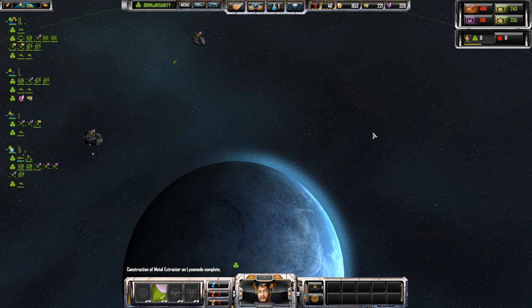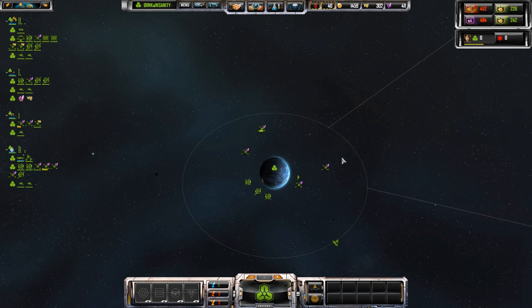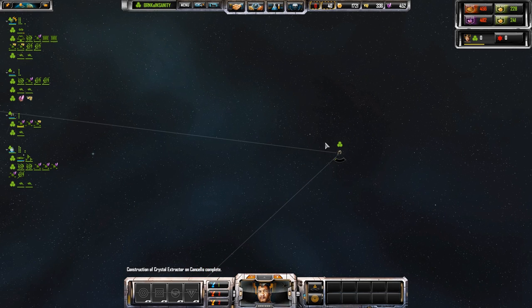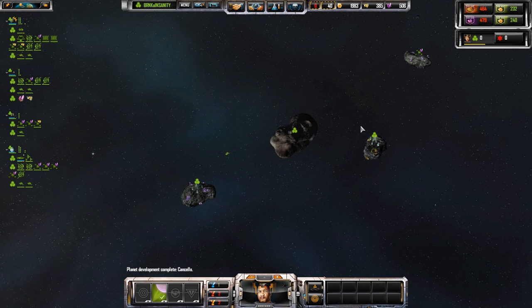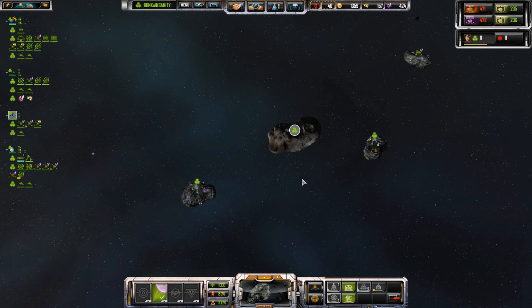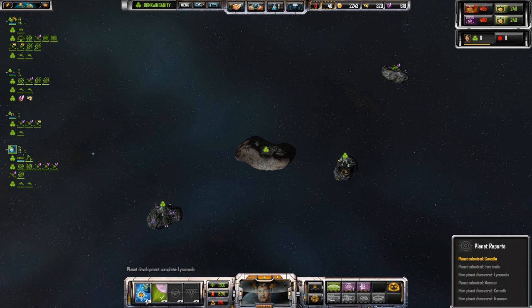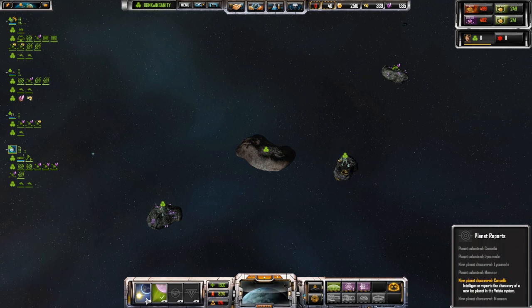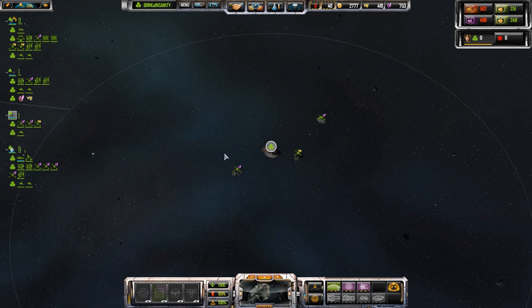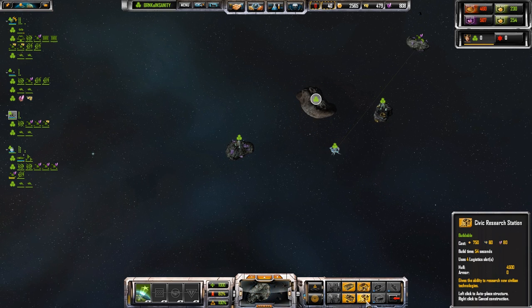Seems like the ice planets are entirely crystal actually. I think someone mentioned that — I can't remember what the volcanic planets do, but I do remember someone saying that the ice planets have tons of crystal. Which kind of makes sense when you think about it. Let's go ahead and explore this planet — maybe we'll find an artifact. I don't see anything.